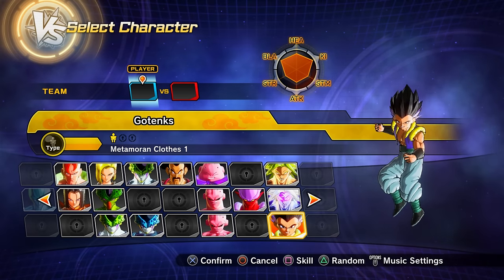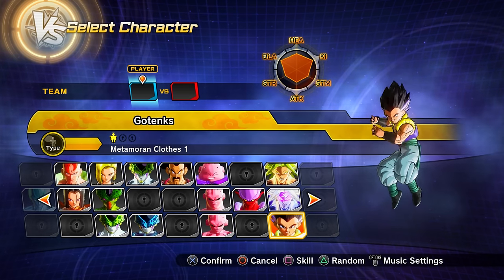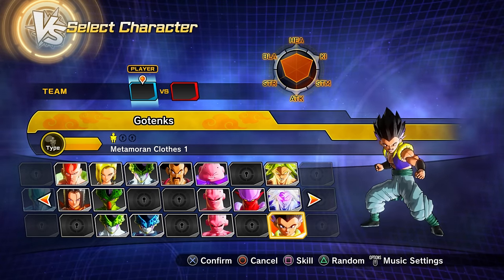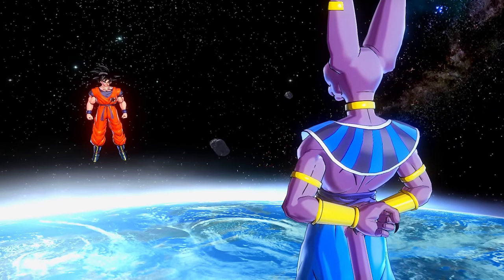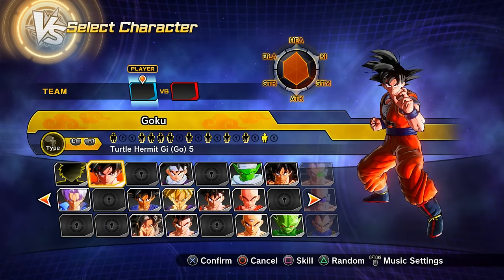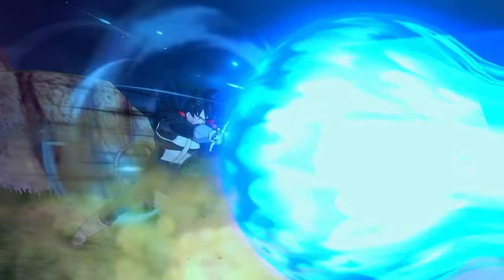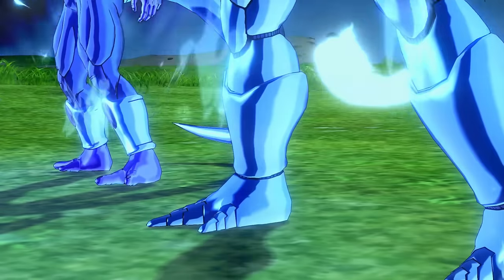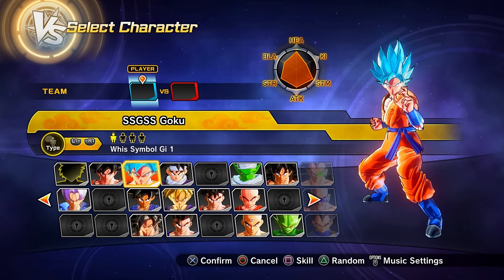Keep in mind: if you click 'next' at the end of the Majin Buu saga it will take you straight into the next one, so you may unlock more characters before checking. Clearing the God of Destruction's Anger saga (about two missions) unlocks preset 17 of Goku and preset 1 of God of Destruction Beerus.